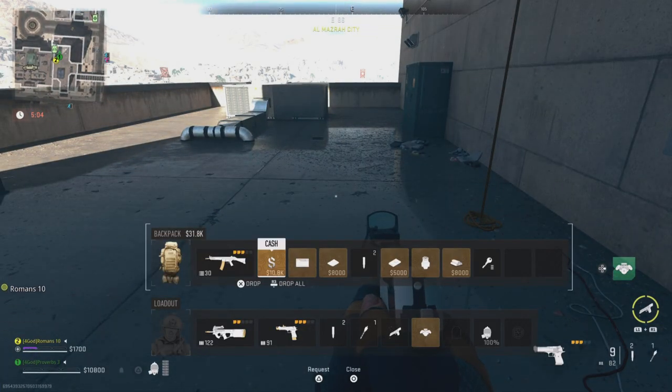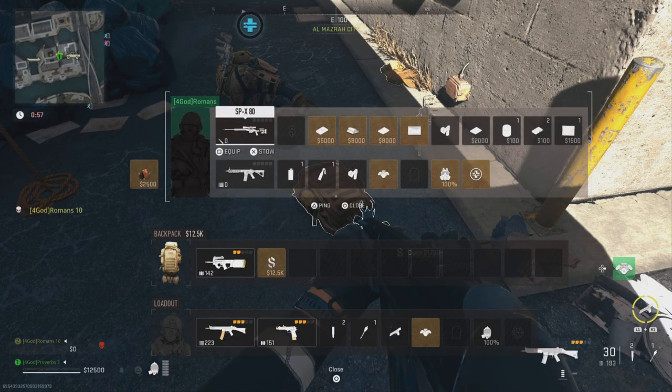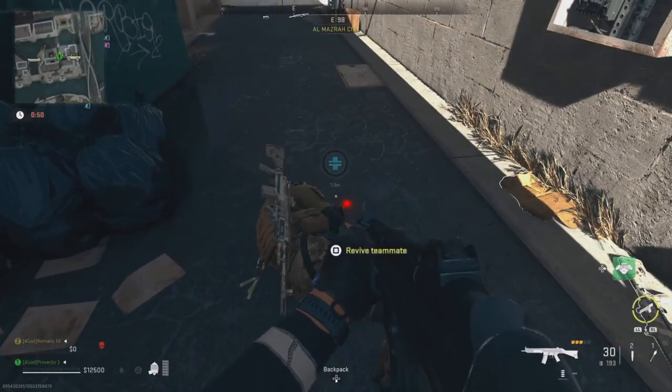Now you want your friend to fill up their backpack with valuable items, and you will make the most money if you both have large backpacks. Have them rearrange their backpack so that the valuable items appear in the last few slots when they die. If they are not, simply revive your friend and have them rearrange their backpack.